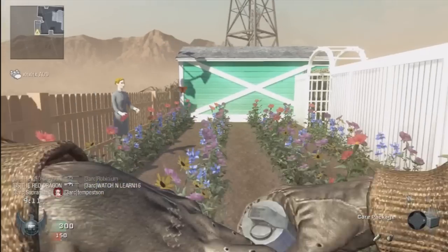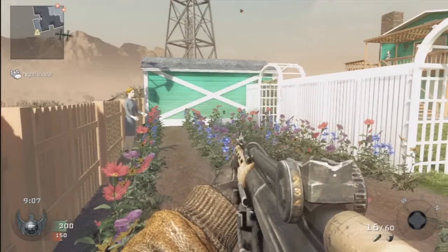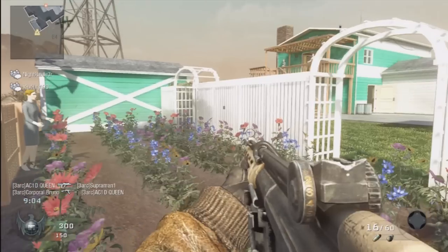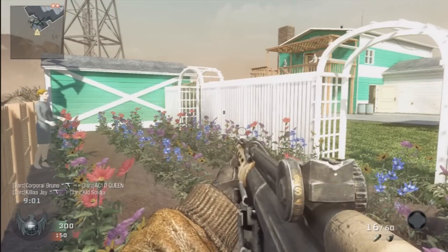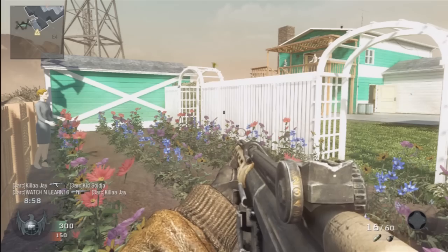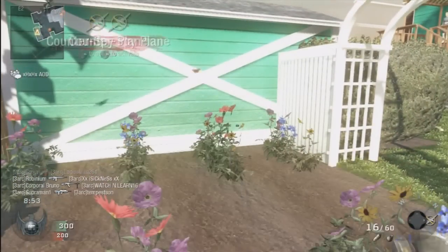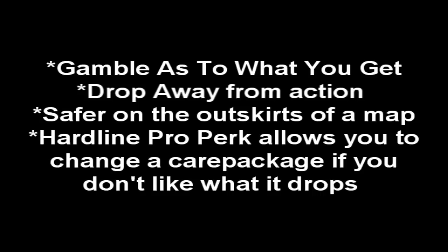The Care Package you get after five kills. It's really just a gamble as to what you'll get — it could be anything. Be sure that you throw it out when you are on the outskirts of a map, let it drop, and make sure the area is clear before you throw it. And if it's something that you don't like, players running around with Hardline Pro can actually go up to the care package and change it. That's a nice little feature, but again it could change from bad to worse, so be careful.